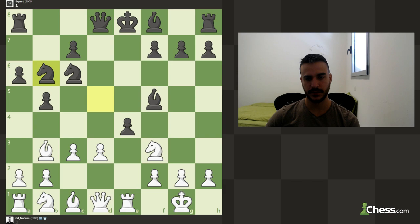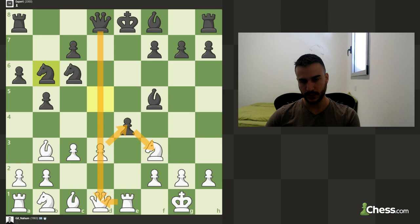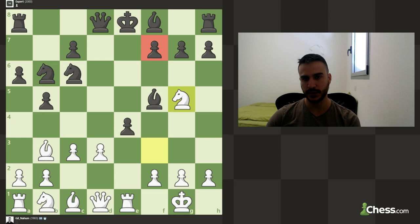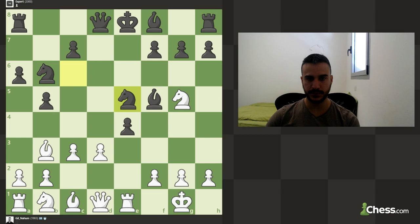He cannot really take the knight. His idea is basically that if I take, he can take my queen and then we're going to lose the knight because it will be pinned. So first of all we can try to put some more pressure on this pawn — it cannot really take. I think if we're able to put more pressure, and we're also putting some pressure against f7, it's going to be very strong.